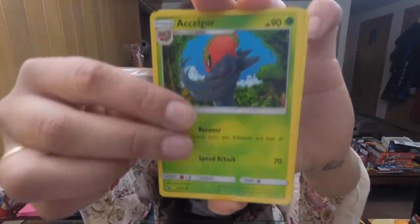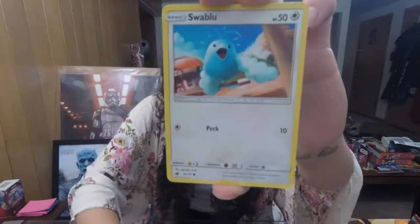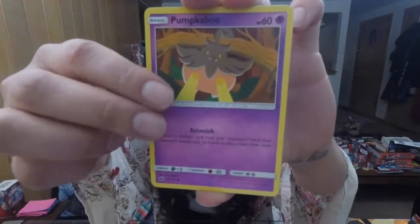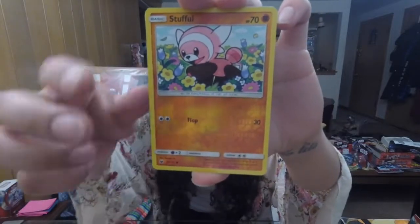I think this is the sixth pack, guys — since I'm so good at keeping track. We're going to have a Water-type energy, and it's water! We have Sea of Nothingness, Haunter, Crabrawler, Swablu, Pumpkaboo, Exeggcute, Weedle, Reverse Stufuls, and we got a Gengar. We got this in the packs from the Crimson Invasion pre-release that I won, and we got this guy again.